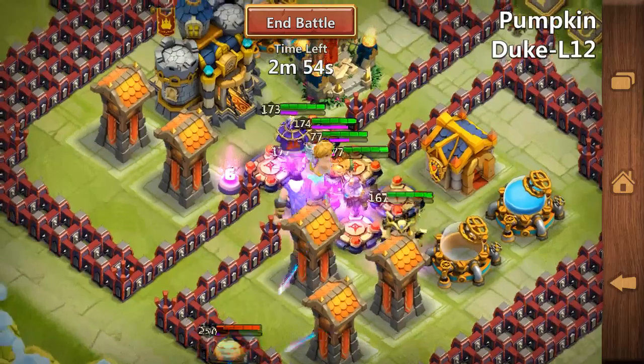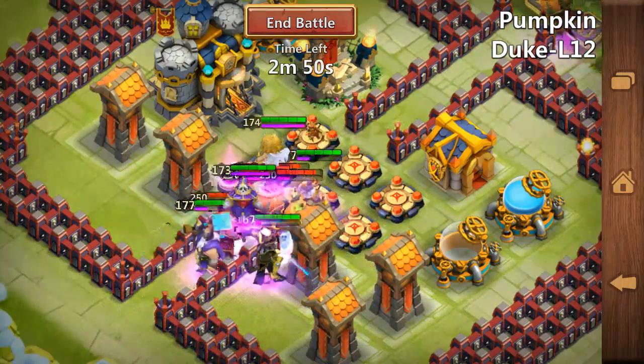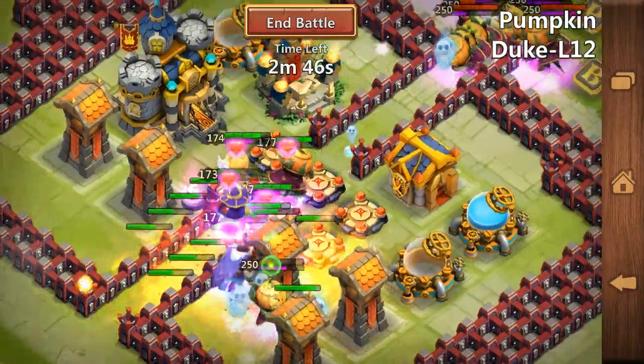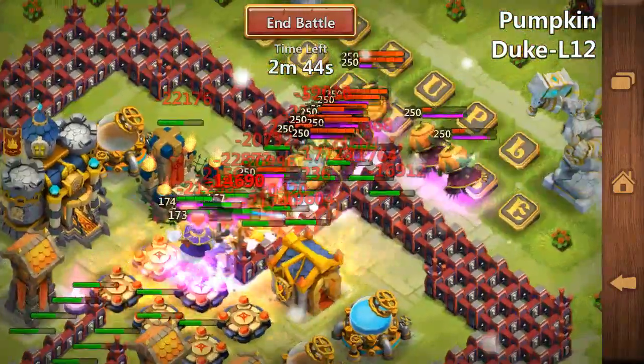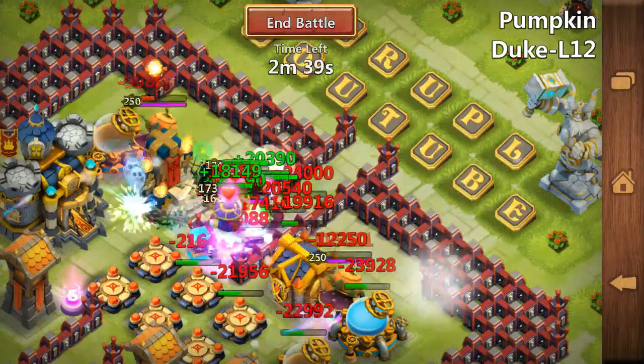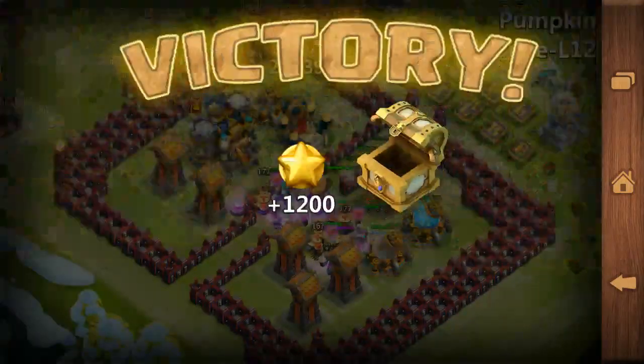Before the update with inscriptions I had no chances winning that, but with a great help of inscriptions I am finally able to defeat this damn pumpkin dukes. Look at that — no buildings, see? No buildings lost inside the center of the base.